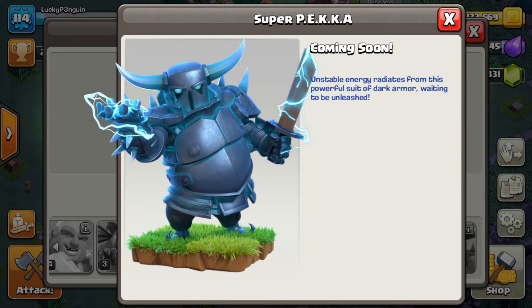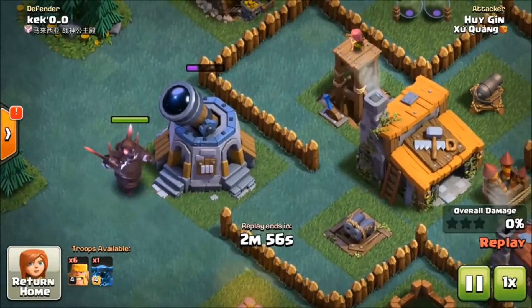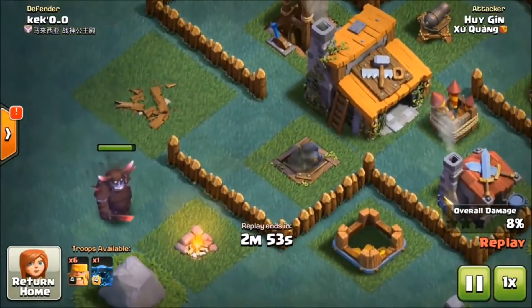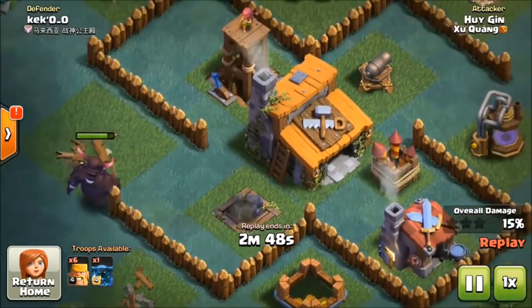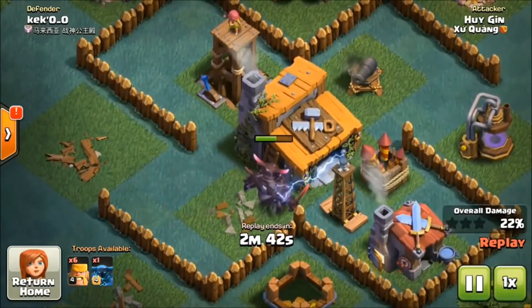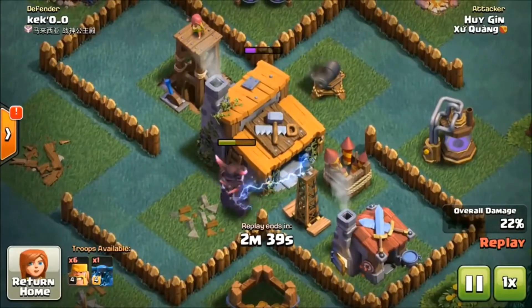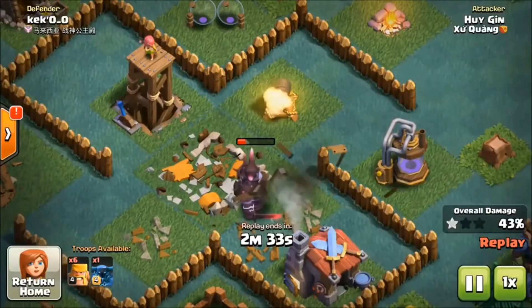So this footage, this little clip, is just of the Max Builder Hall's P.E.K.K.A. doing an insane amount of work on this base, and when it dies it does an insane explosion. The Super P.E.K.K.A. is literally just hitting this Research Tower, two-shotting it. It has so many hit points — the Double Cannon and the Archer Tower are just pounding away at it. That Spring Trap is going to do absolutely nothing. Even the Tesla comes up, and it goes onto the Builder Hall and two-shots it without a problem, then one-shots the Tesla and the Air Defense as well.